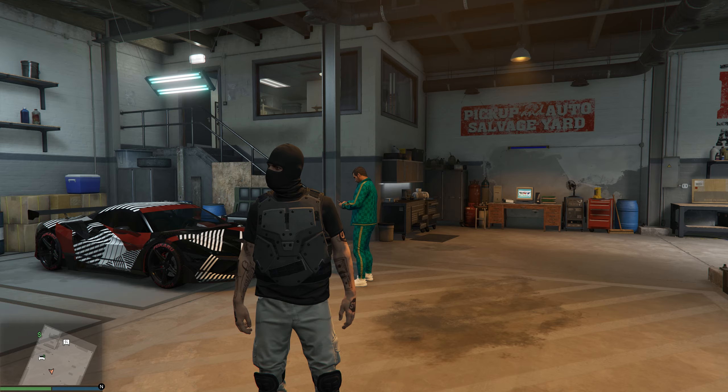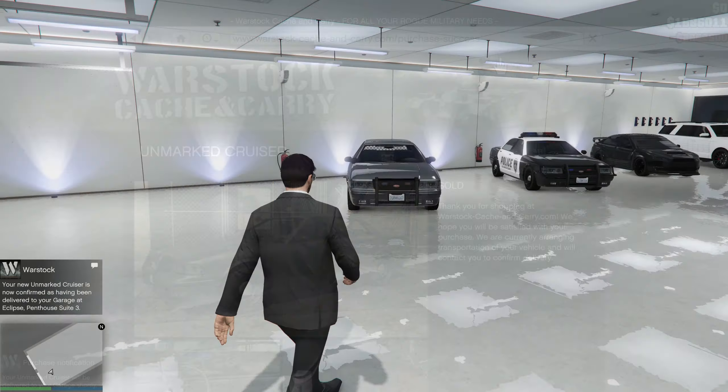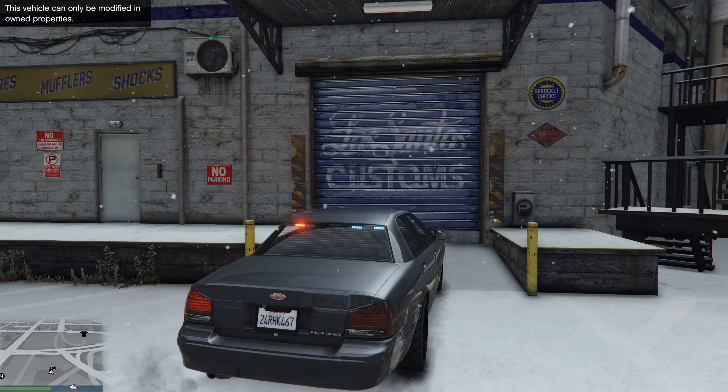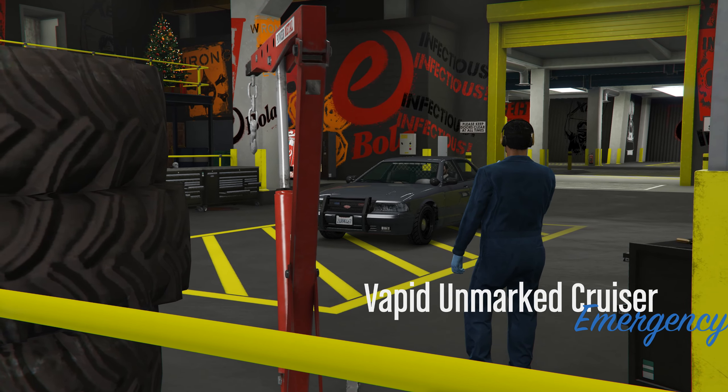After that, you will be able to launch the main mission to steal the car. After delivering the car to the salvage yards warehouse, you will unlock the trade price for the unmarked cruiser police car. This police car can be stored in a regular garage. You can customize your police car at any workshop except Los Santos Customs.